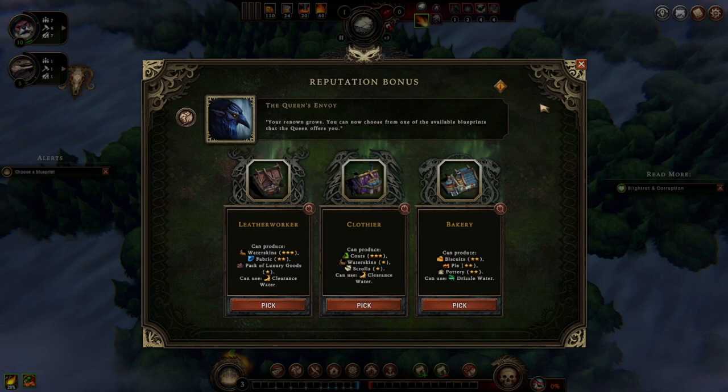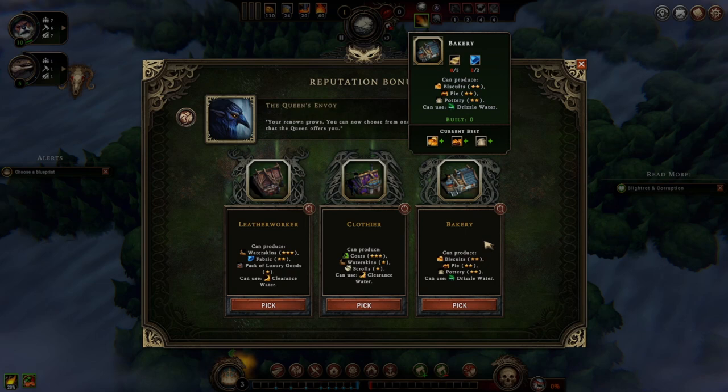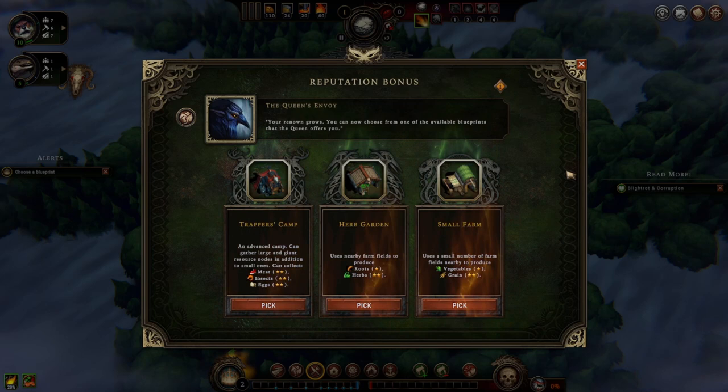I'm kind of tempted by the leather worker because I don't really know how that works, but I'm thinking we'll probably just do bakery for biscuits, pie, and pottery — because pottery might be important. Coats are always nice if we go humans, but I don't even know if we have humans. We have two more blueprints to pick from anyway, so this is fine.